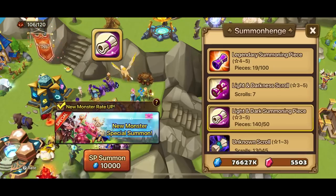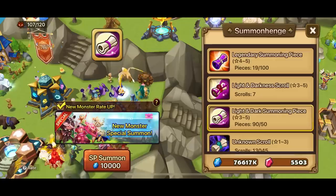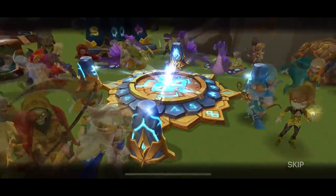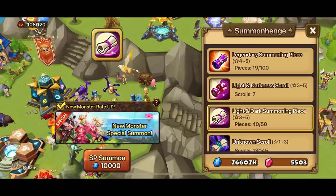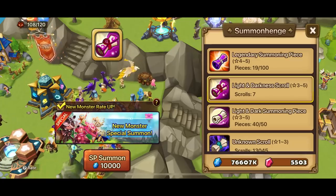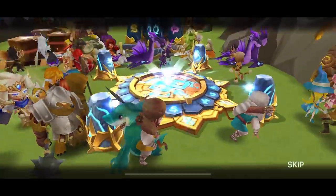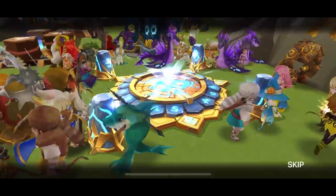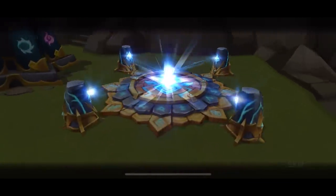Com2Us was smart — they didn't put the 10x summon on the light and dark because you gotta feel the pain. Premium summons. Kinky is on the checklist along with Neptice — though more so Tian Lang or maybe Ragdoll for RTA.